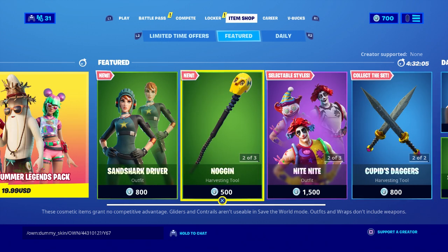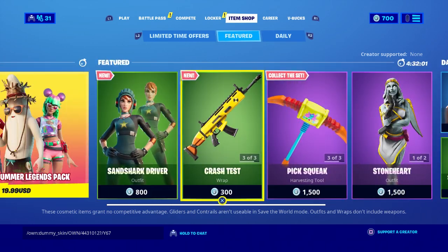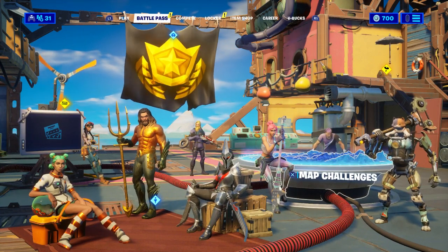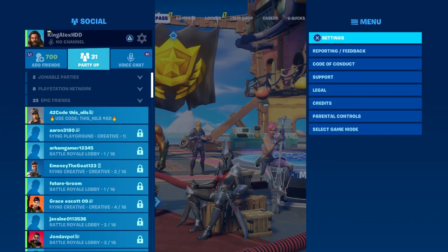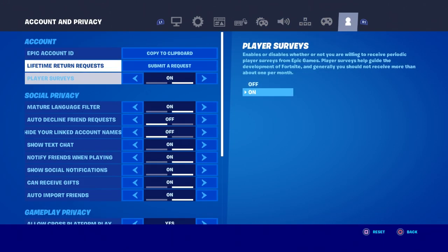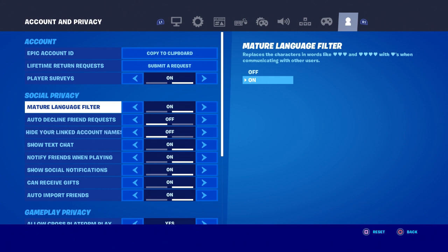Now once you basically do that, the next thing you're going to do is go to your battle pass, right over here. Then you're going to press the pause menu and go to settings. And then you're going to go all the way down to where it says 'Language,' right over here.